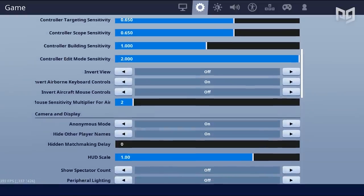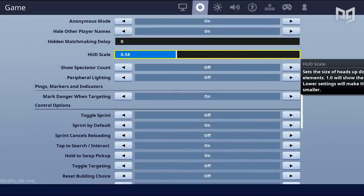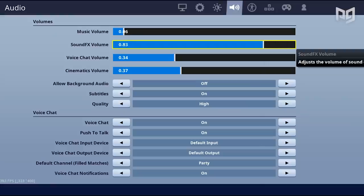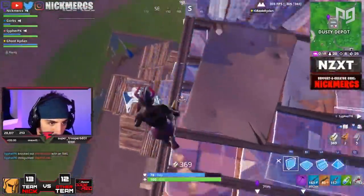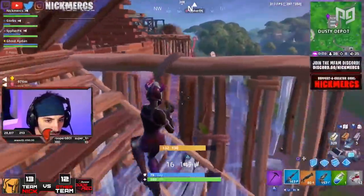Second, go ahead and decrease your HUD size. Decreasing it is going to open up your screen way more and allow you to see more things, essentially minimizing the number of distracting elements that are typically taking up a large portion of your screen. Third, make sure your game volume is at a good spot — you don't want it so loud that you can't hear footsteps, but keep it at a place where you can hear the important audio cues without gunshots and other noises making you tense up and make mistakes.